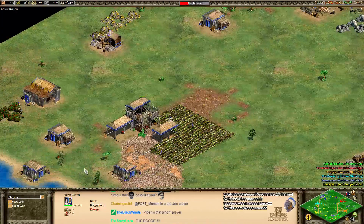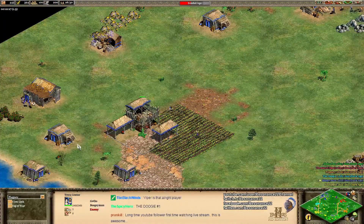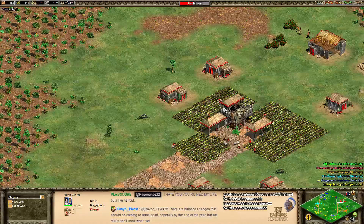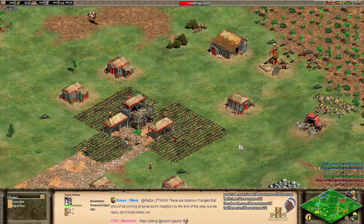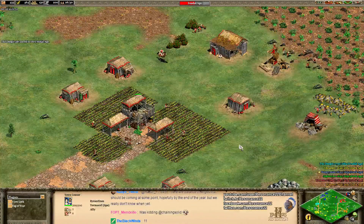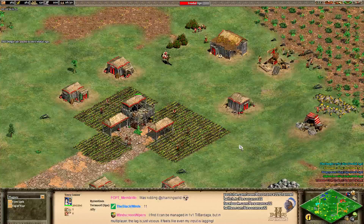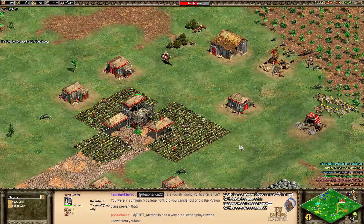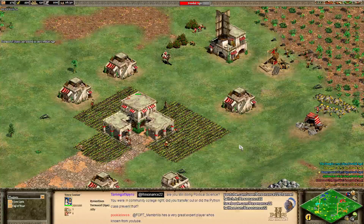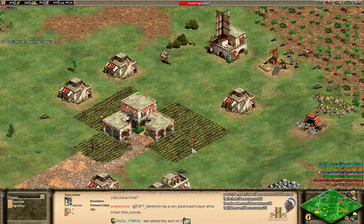When talking about a fast Castle Age build order, you're generally going to want to advance to the Feudal Age somewhere around 27 out of 30 population, then immediately put down a blacksmith and a market. On an open map you might click up around 20 to 24 population if you're on the flank adjacent to an enemy. On a closed map like Black Forest, somewhere around 27 population is about normal.